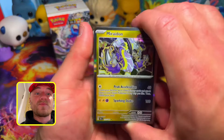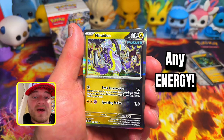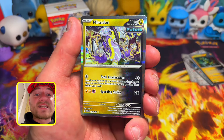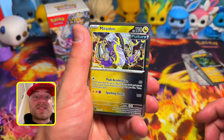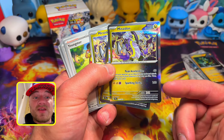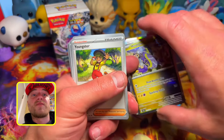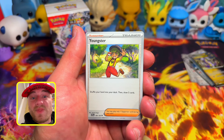We have the Miraidon Future — another energy accelerator, but it can be any energy of your choosing. Its attack, Peak Acceleration, does 40 damage for one colorless energy. You search your deck for up to two basic energy cards and attach them to your Future Pokemon in any way you like, then shuffle. That's your energy acceleration for Miraidon, which I used to power up its Sparking Strike — two Electric and one Psychic for 160 damage. Not many Pokemon will have that much HP at a pre-release. You get three Miraidon cards.